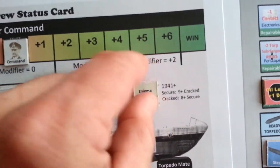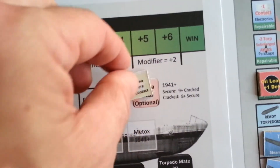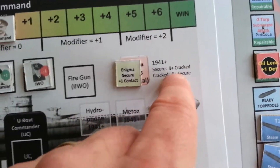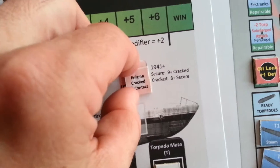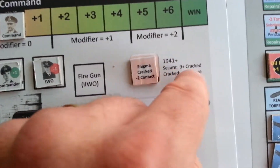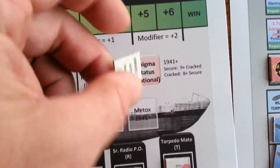After 1941, optionally you can have an Enigma status where either the Enigma is secure, and after every patrol you would roll to see if the code gets cracked. And if it does, then you have a minus two modifier on all contact rolls until after each patrol you roll an 8, 9, or 10, at which point it goes back to secure.